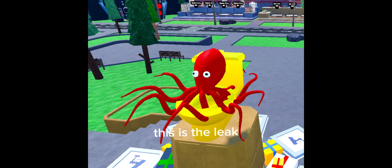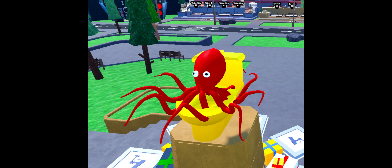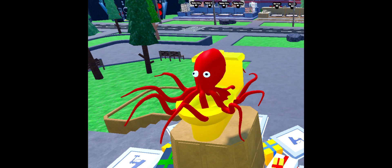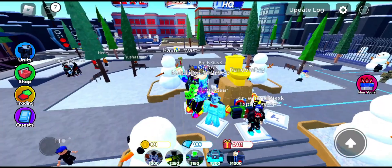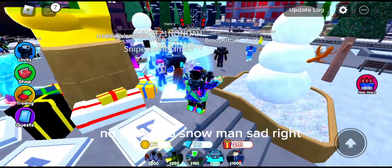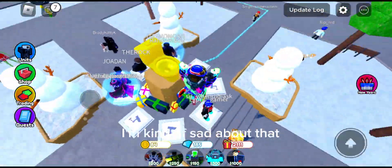This is the leak — as you can see, this octopus is on the toilet and the snow is gone. I'm going to go on the game right now so you can see the difference. You can look at the difference right now — it's pretty obvious that they're different. No snow, no snowman. I'm kind of sad about that.